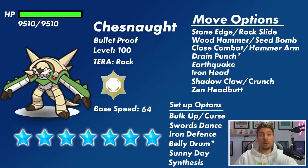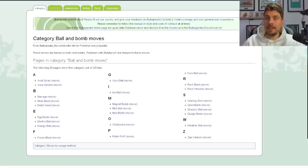Bulletproof gives immunity to all ball and bomb type attack moves. Things like Acid Spray, which we generally use in Tera raid events to reduce the Special Defense, you're not going to be able to use. Aurora Sphere as well, which would have been a great option going into this raid because Chesnaught has higher Defense than Special Defense — unfortunately it's immune to Aurora Sphere so you won't be able to use that.